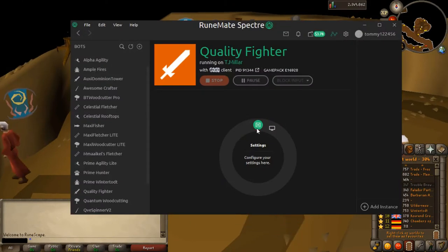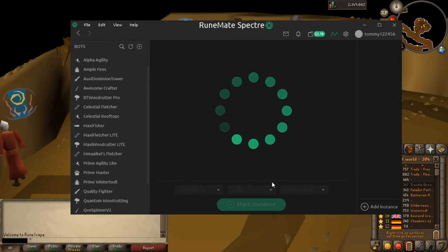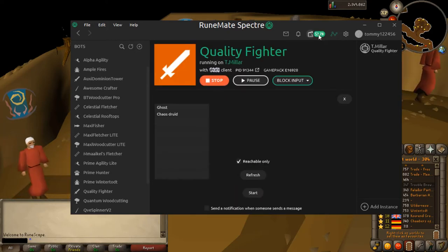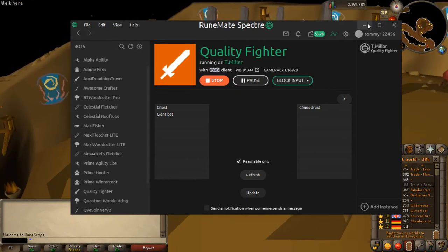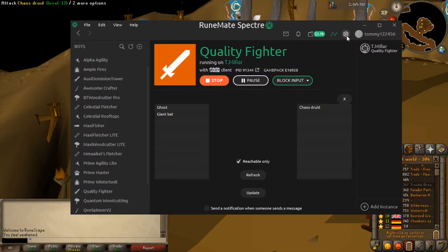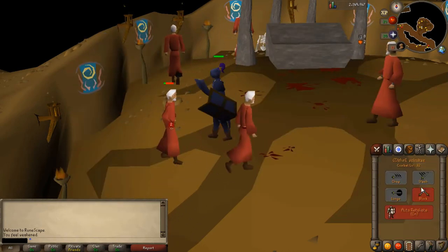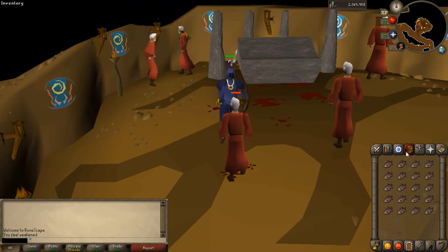I've made my way over to location and after looking at a few different guides, Chaos Druids seemed quite good. I'm going to set up the bot — I've also managed to use $1.20 as well. I'll get it to start taking breaks. There's a setting on it to take breaks so I'm going to set that up. I think what I want to train at the minute is attack, not defence. Yeah, I'll leave this for a while.